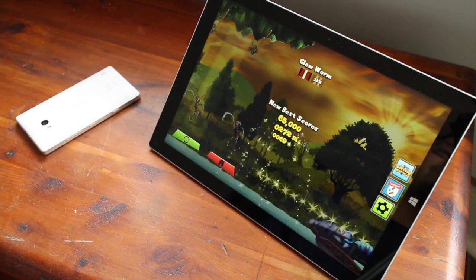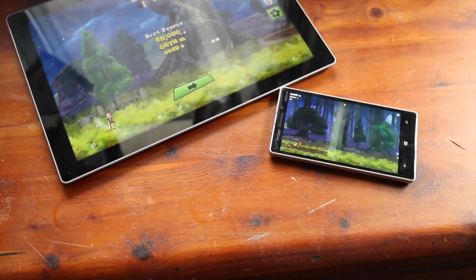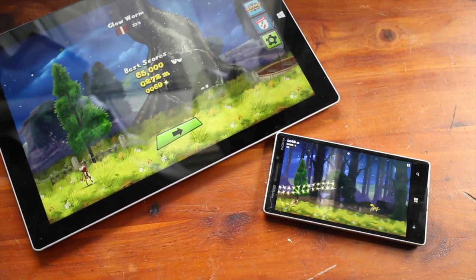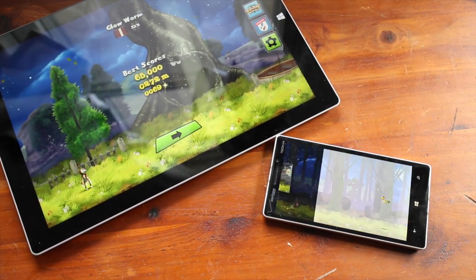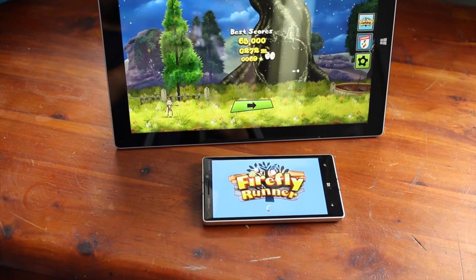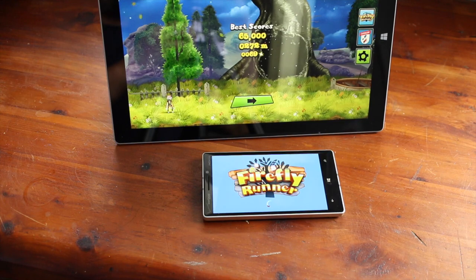So that's a quick look at Firefly Runner for Windows and Windows Phone. It costs 99 cents, but you buy it once and you can download it for both your Windows Phone and Windows device. For more details, head over to WPcentral.com. I'm Mark for WP Central, thanks for watching.